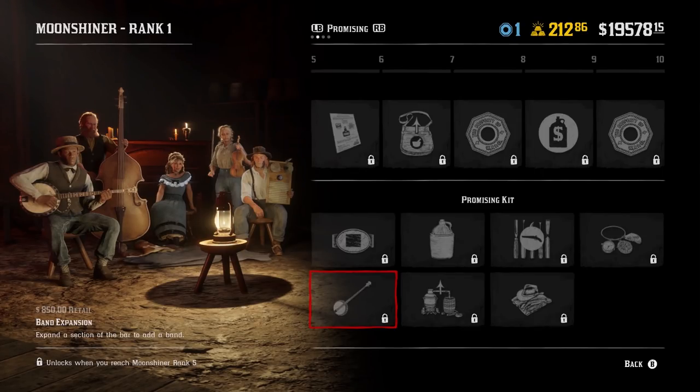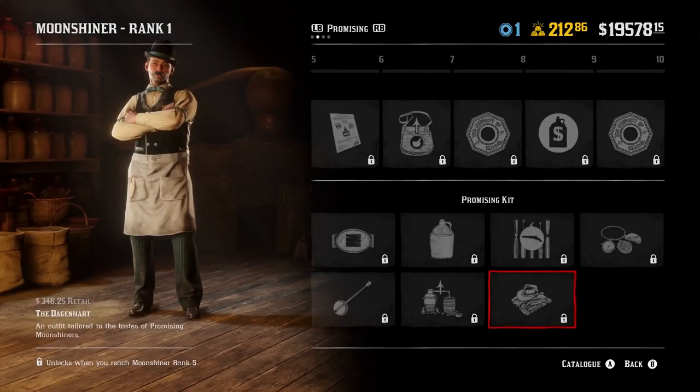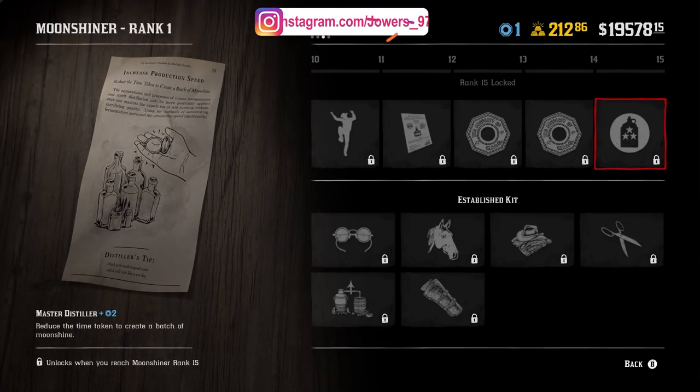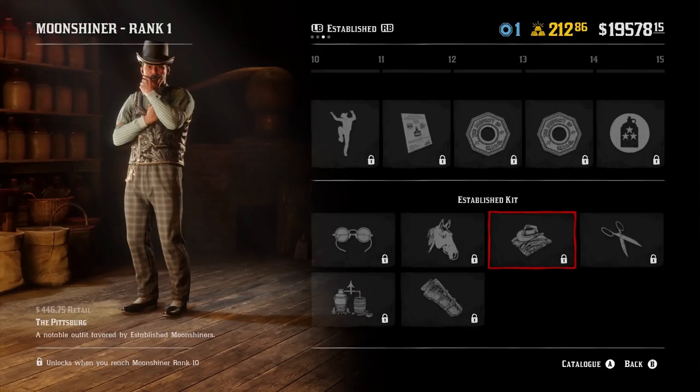You also get the Neven Hemsflick Flask that attaches to your belt, and a Band Expansion for your shack — something a lot of people have been talking about. It's expensive at 850 dollars but should be worth it. There's also a Condenser Upgrade, which is actually cheaper than the band upgrade. At rank eleven you unlock a new outfit and a Cheerful Dance. Then Spiced Island Moonshine, unlock tokens at ranks 13 and 14, and at rank 15 a Master Distiller that reduces the time to brew a batch. In the unlocks section there's also a monocle and additional horse coat colors.